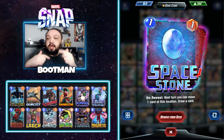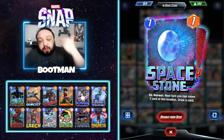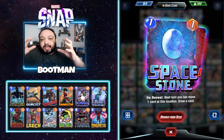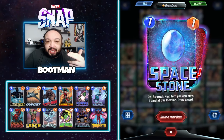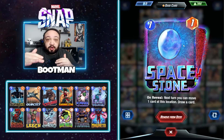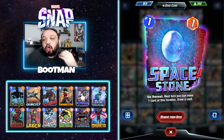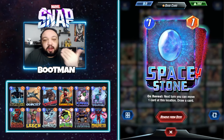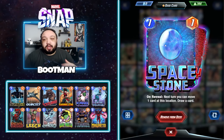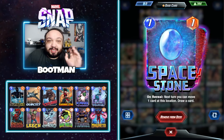First up, space stone. We're going to be using Lockjaw with space stone — you want to drop the space stone last in Lockjaw. Space stone is probably the most powerful card that works in conjunction with Lockjaw because you can move things. When you put space stone last, you know for a fact you're not going to draw space stone again. Put space stone first and you might drop it, then the next card draws it and you don't want that. The strategy with this is very game dependent — you could move a big card like Thanos, Magneto, or She-Hulk, or you can move Lockjaw.